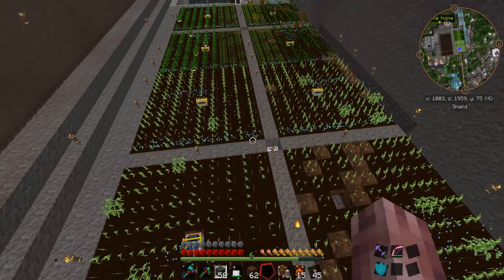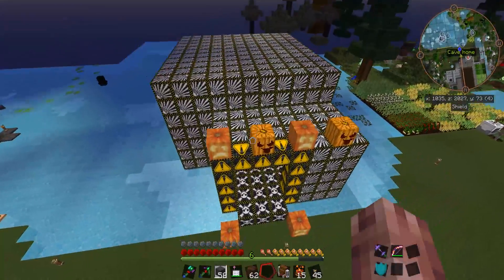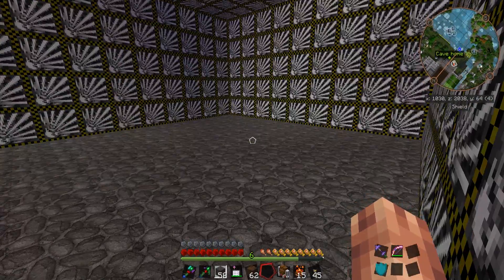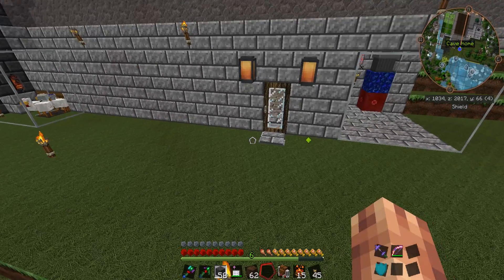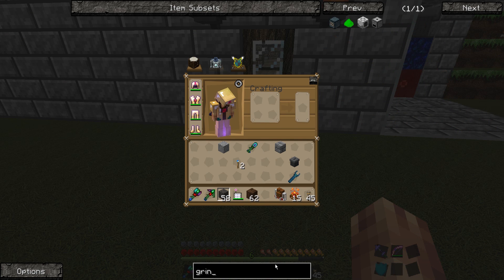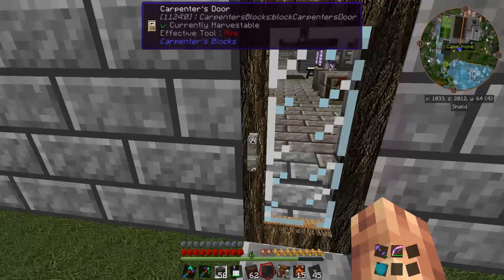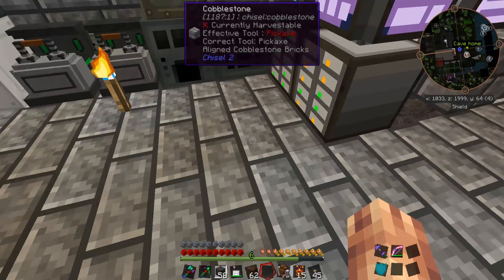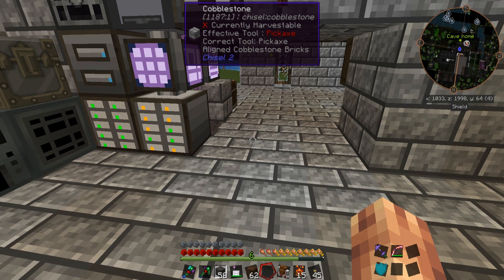So the next thing we will probably end up doing is turning that into a wither skeleton spawner so that we can have it up and running, generating withers on a constant basis. We don't have to worry about killing the withers because there are other ways — such as the draconic evolution mob grinder. Plus we're going to need nether stars for resurrecting the Ender Dragon and progressing further into draconic evolution. But that is all for a later episode.